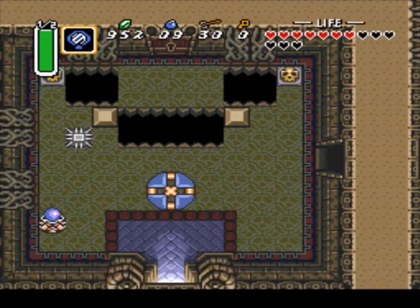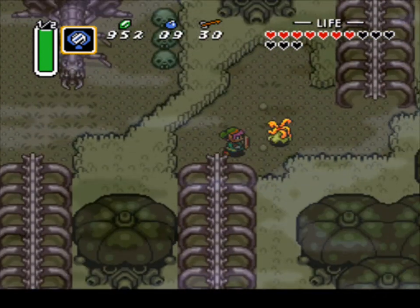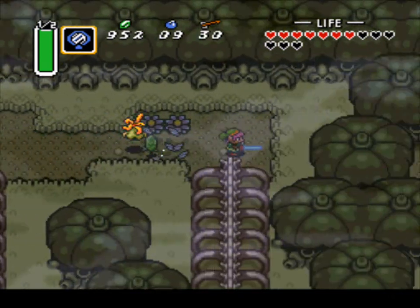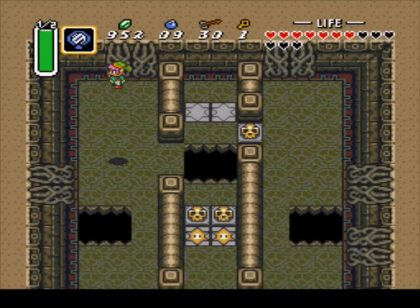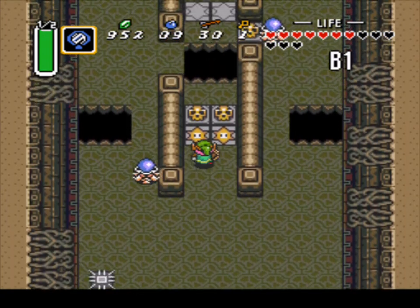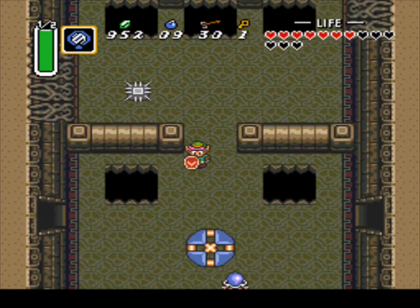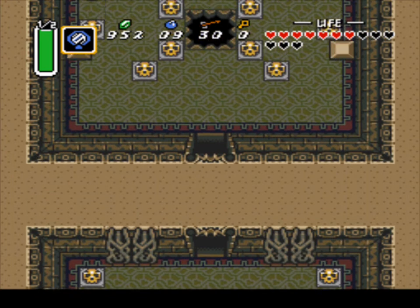Now just go straight across because there's another room I want to show you guys. Grab this small key right here and walk outside this dungeon. Go around here and fall down this hole right here. Once you fall down this hole, step on the switch, then you'll have access to that room that has the locked door on it. And once again, watch out for the wallmasters because they like to grab people and try to get you into that rage mode. You'll encounter a full room full of enemies but we ain't gonna worry about that right now.